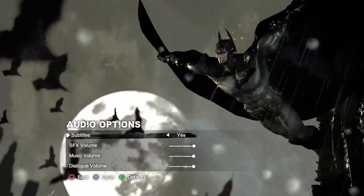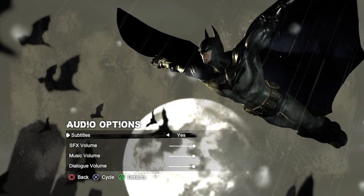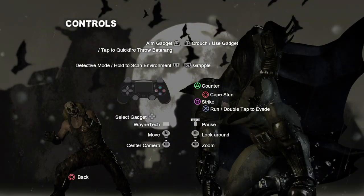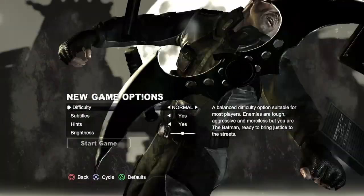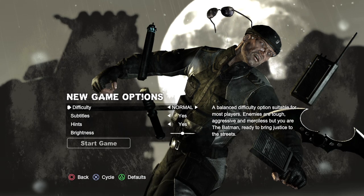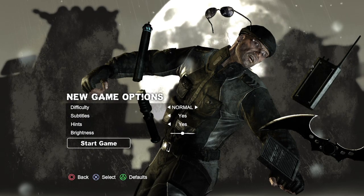Maybe that's just additional content, which I guess we could deal with after the game. This one says Catwoman episodes unlocked by playing the story. Complete the main story on normal or hard to unlock — it's just a new mode. Complete the installation to unlock concept art. I think it's probably what they call DLC, downloadable content. Game options — subtitles, I'll probably do that. Music volume, everything's at max already. New game — easy, normal, hard. Normal, of course. Yes to subtitles, and give me the hints. Brightness all good to go.